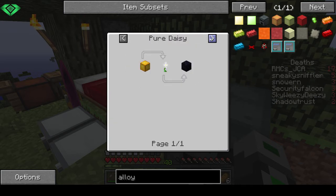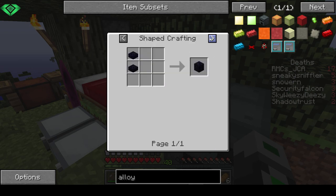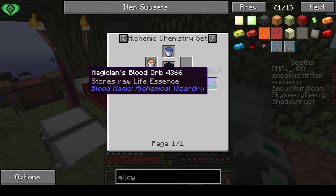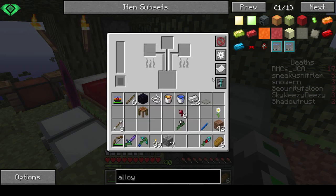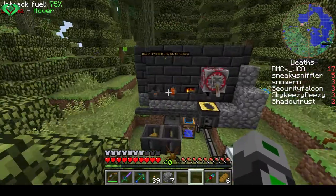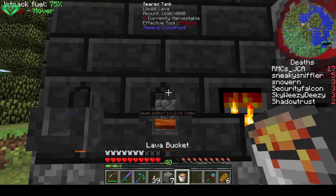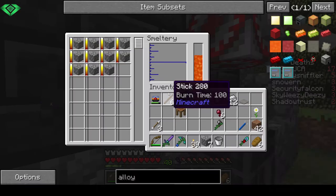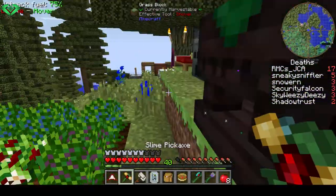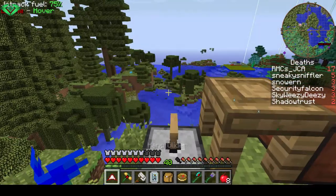Oh, an Alchemic Chemistry set! I need life essence for that. This is getting more complicated than I wish it would have been. Let's store this back. Not heating yet, so I'll just go and pick some from the farm.